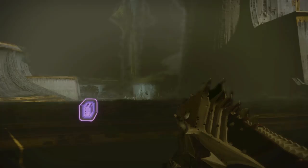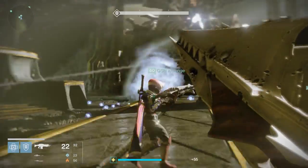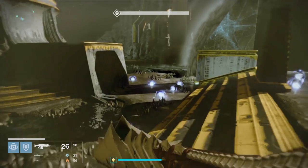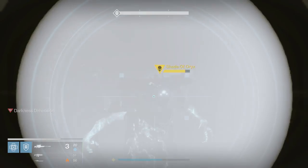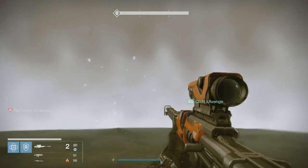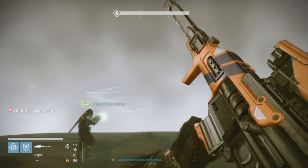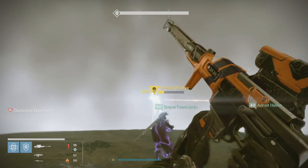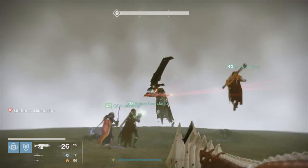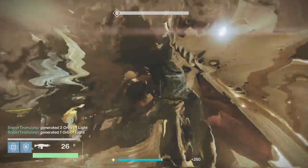If you completed the damage phase correctly, you'll know by looking at Oryx's health. If there's a giant chunk gone — like 20% of his health — you've done it sufficiently well. You'll also know by which post-damage phase he throws you into. If done correctly, he'll throw you into the dodging mines phase when his health is above 50%. If done incorrectly, he'll throw you into the shadow realm phase, and you might as well just wipe because you can't make too many mistakes on this fight.